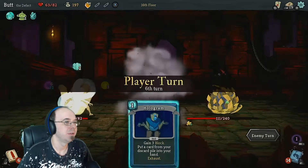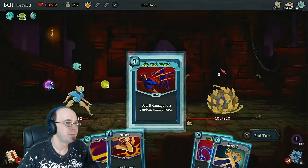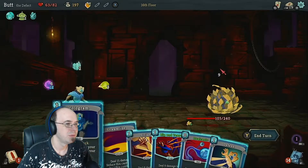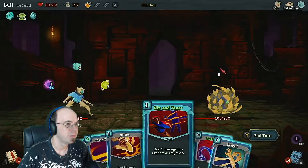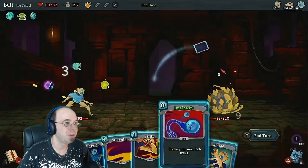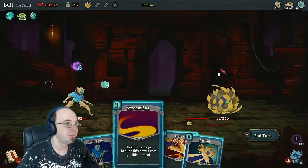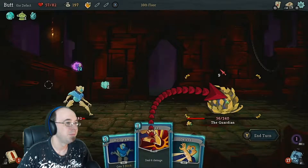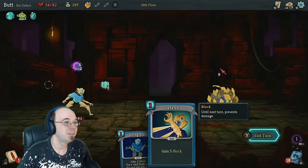Defensive mode — so physical attacks are gonna hurt me if I hit him. But I want to hit him anyway. I don't care, it's worth it. He's getting close to dead. Just keep hitting him. That card kind of sucks. End turn.